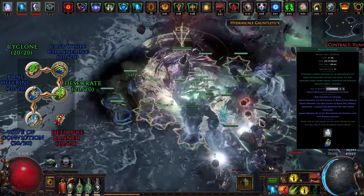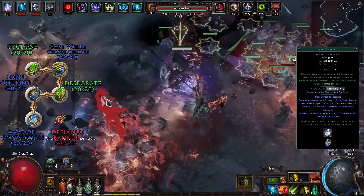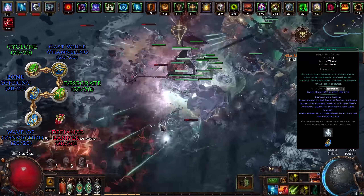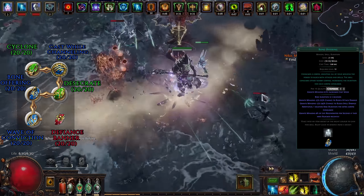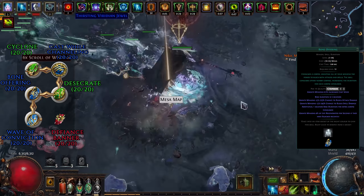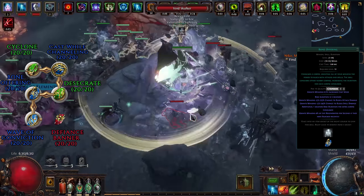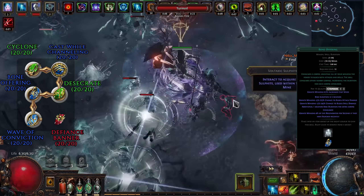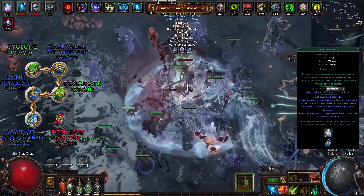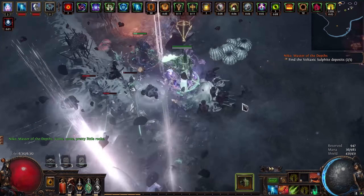The second setup, which goes into your body armour, is a 5-linked one: Cyclone linked with Cast While Channeling, triggering Desecrate to create corpses, Bone Offering to consume those corpses and buff the minions and yourself, and Wave of Conviction to apply an exposure debuff on enemies and reduce their cold resistance. If you go for the more DPS variant with the Plaguebringer ascendancy passive, then you'll use Flesh Offering instead of Bone Offering. In the body armour in a 6-socket but not linked with everything else is Defiance Banner, buffing your armour, evasion and reducing enemies' chance to crit.